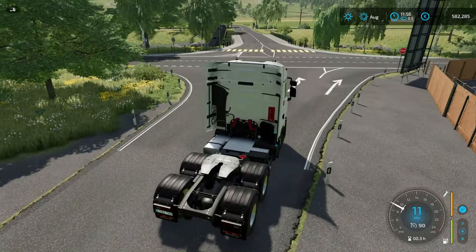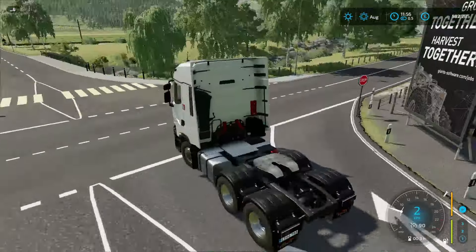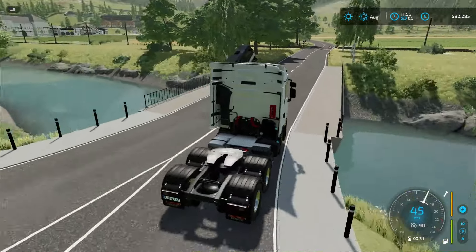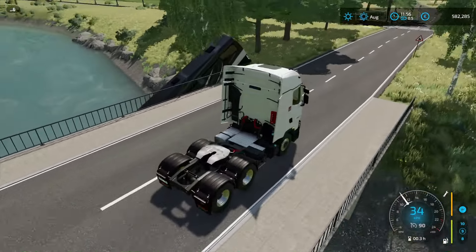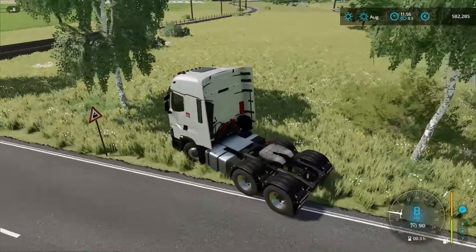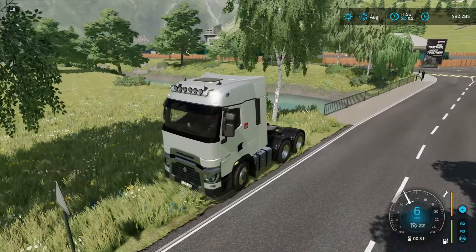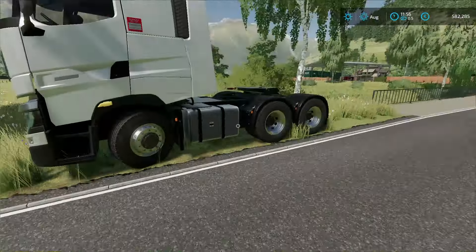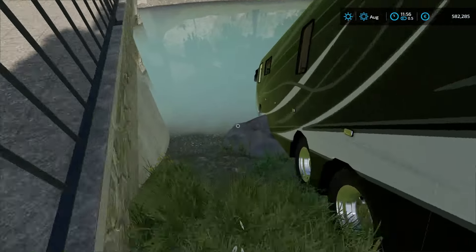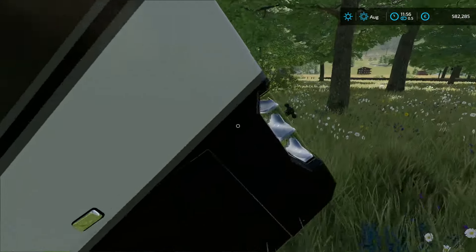Oh, here it is — near this bridge we have an incident. So look, the tourist bus apparently — I don't know, maybe some animal ran through here — and it generally flew off the road and flew into the water like that. The front part of the bus turned out to be in the water.